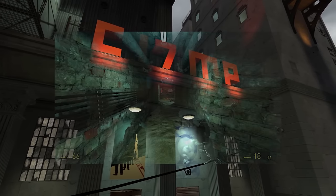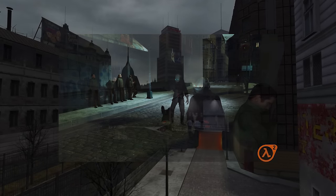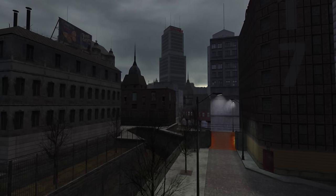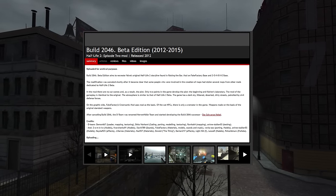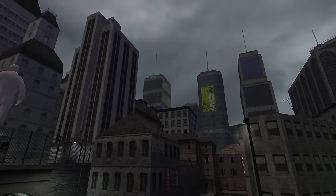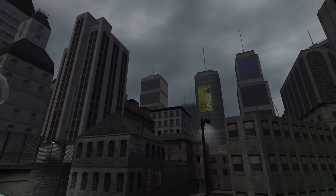In my mind, Build 2046 was this mythical and amazing beta mod that got shelved out of nowhere. But oh boy, how wrong I was. If you go to ModDB, you'll see that someone has uploaded this mod for archival purposes. The latest version they have is 4.0, while the latest version I found was 5.30.